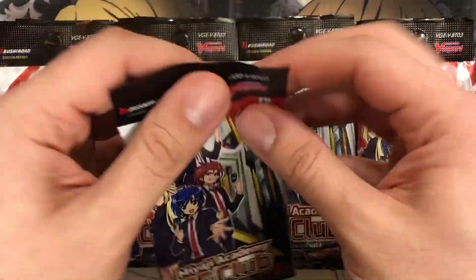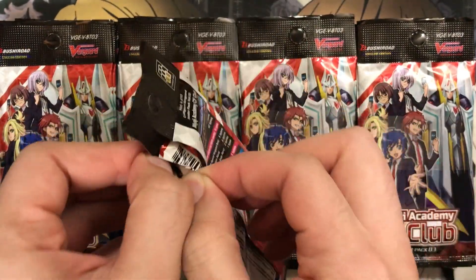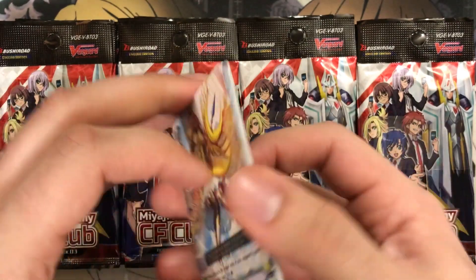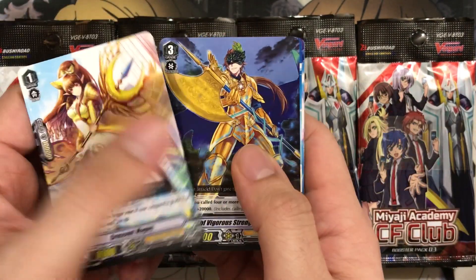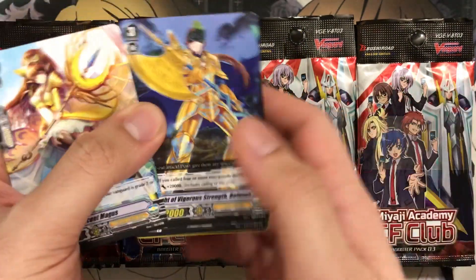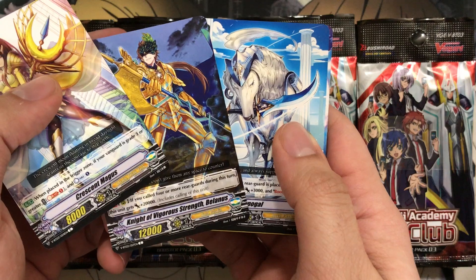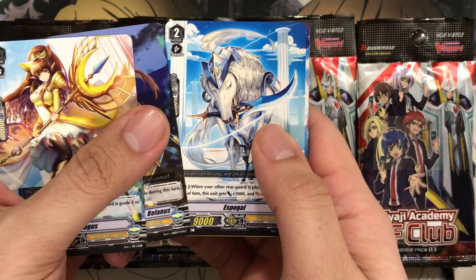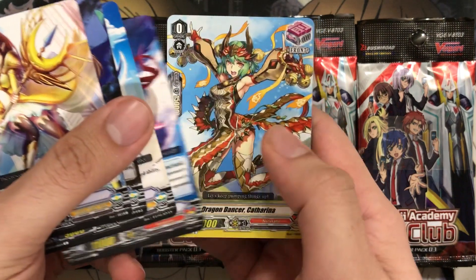Let's go ahead and get started with the opening and see what we get from these packs. I'm curious if they've also changed the ratio, because normally with the main booster sets you only get one Vanguard Rare per kit. I'm curious if they've bumped it up since there's obviously five in the whole set. We have Crescent Magus, Knight of Vigorous Strength Belenus, Espogol, Stealth Beast Kokushigurasu.